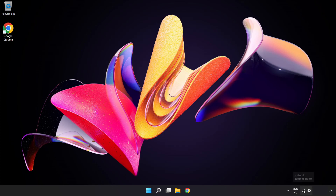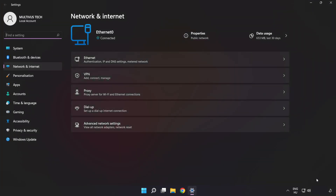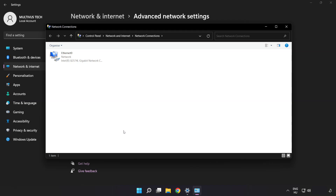Right-click Ethernet and open Network and Internet Settings. Click Advanced Network Settings. Click More Network Adapter Options. Right-click your network and click Properties.